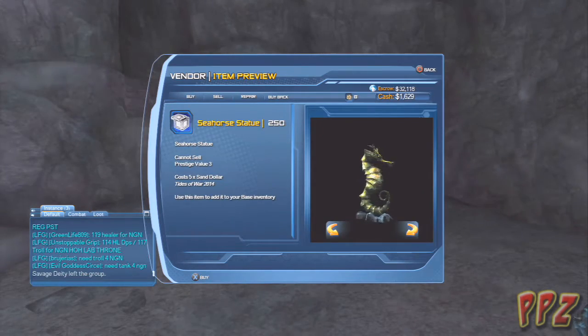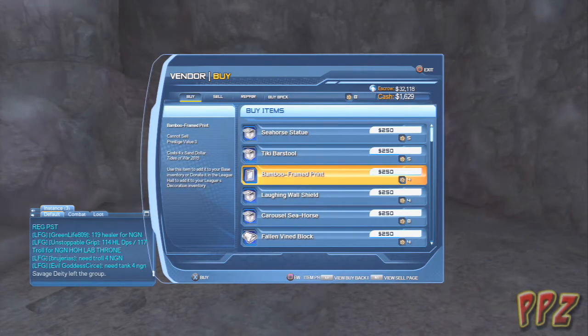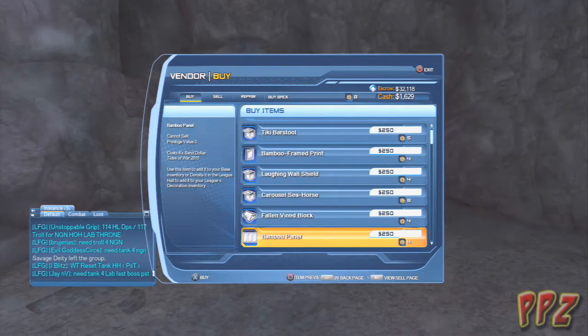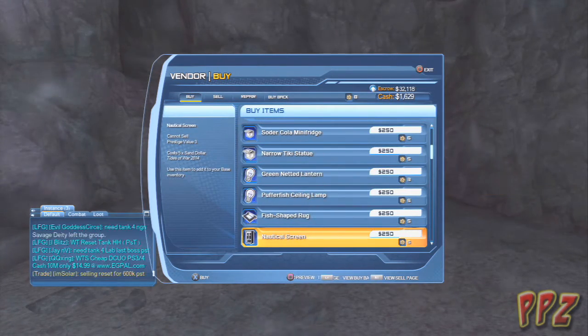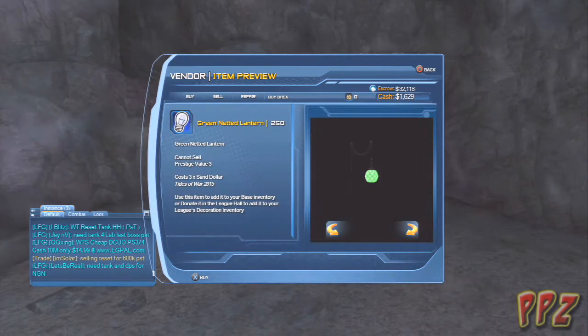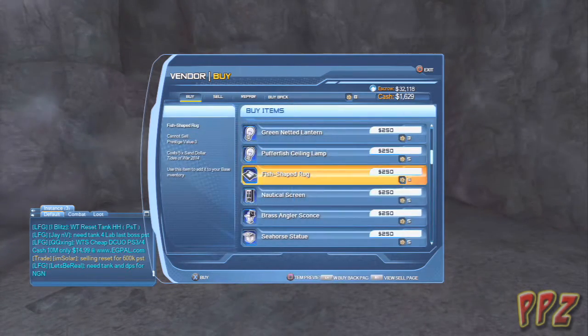So what do we got here? We got a seahorse statue — ooh, that would be pretty cool on my base. Also, if my voice sounds a little bit different, I just got sick recently. I'm going to see if I can get armor. Do-do — green netted lantern? What the hell is this? Puffer ceiling lamp — huh, that's cute.